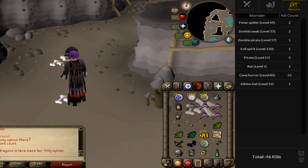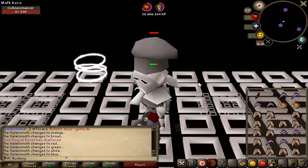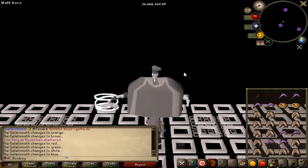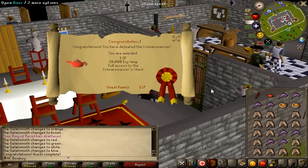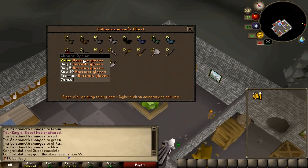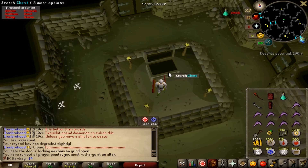Next, we're moving on to Recipe for Disaster. I managed to finish it finally. I'm very keen to get that done. The Barrows Gloves are obviously best in slot for range and melee, so they're obviously going to come in handy for all sorts of things. I used a 20k XP lamp on Herblore to get myself to 55, and then we bought the Barrows Gloves. Very, very nice.